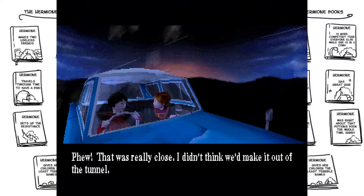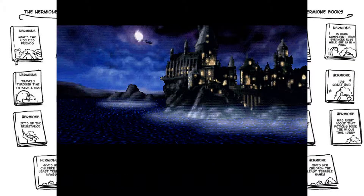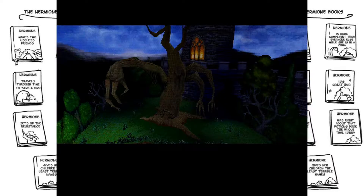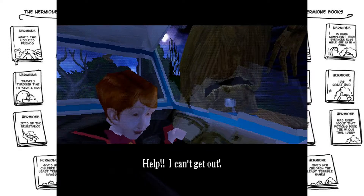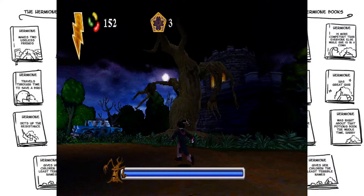Phew, that was really close. I didn't think we'd make it out of the tunnel. Excellent, Harry. That is Hogwarts - try and land the car in the castle grounds. There's something wrong with the car. I don't have control anymore. Mind that tree! Help! I can't get out! Hurry! You need to get close to the tree and cast a spell at what looks like his mouth! That's a very concise explanation.